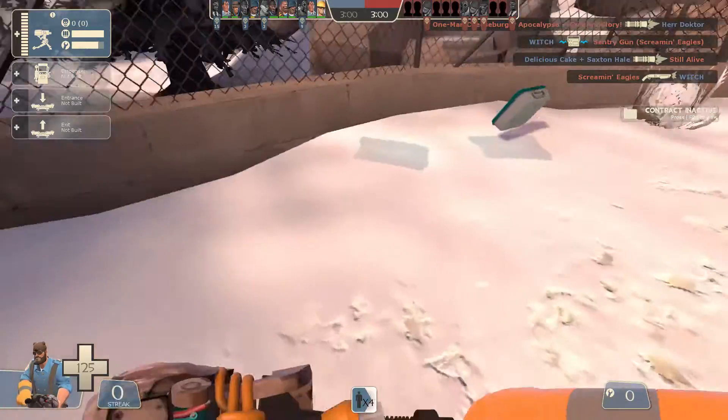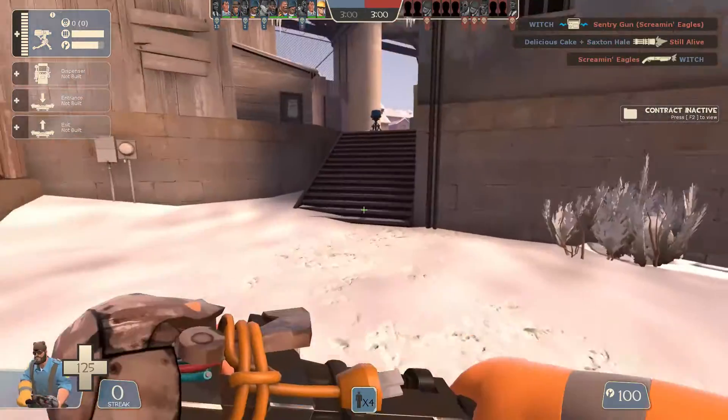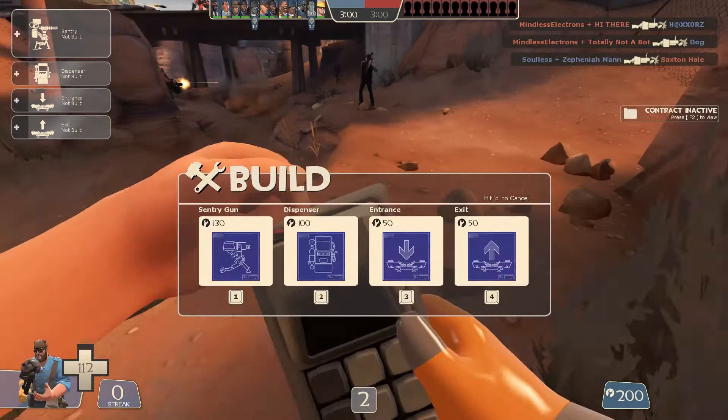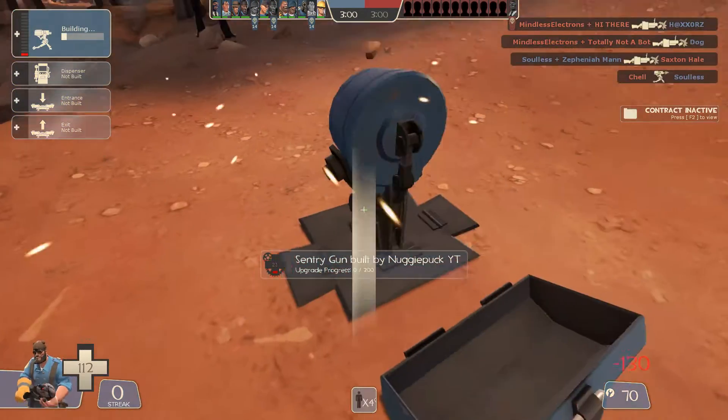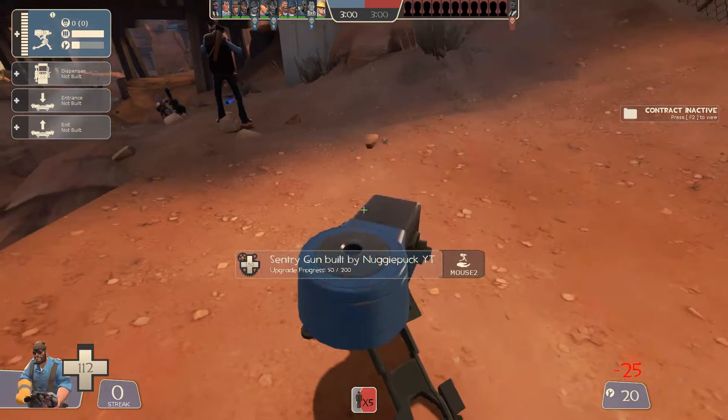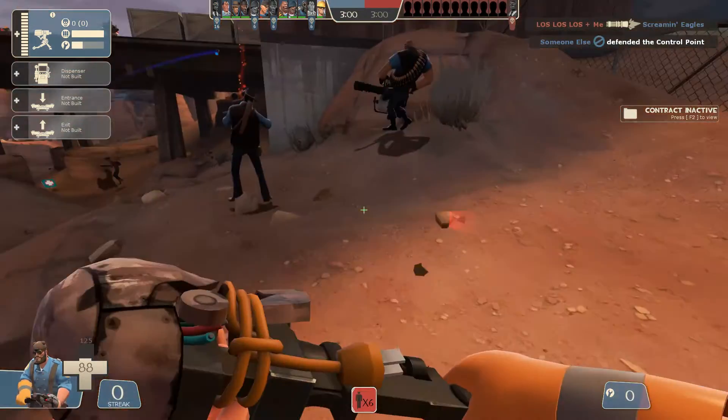You're also probably hopefully wondering: what does this do? Well, I'm about to explain — this is the construction PDA. This is what you use to build sentries, teleporters, and dispensers. That's literally it. There's nothing more to say about it. Like, literally, that is it.